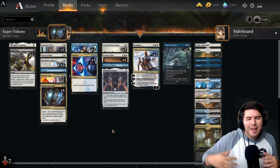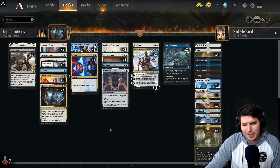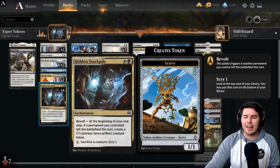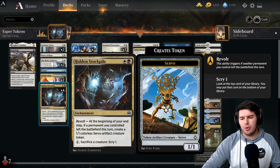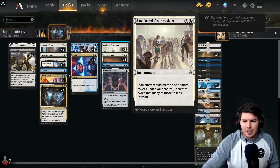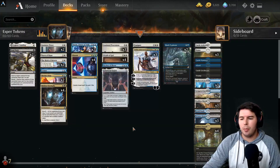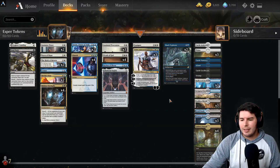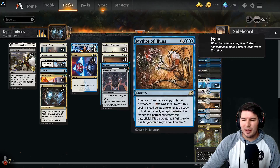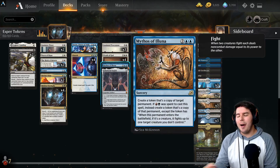Hey, what's up everyone, my name is Jeff and today we're going to have some fun playing Magic. We are diving into an Esper token deck today, which I'm super excited for. We're playing Esper control throwing in Hidden Stockpiles and Anointed Processions with token synergies, life gain with Anointed Priest, Legion's Landing, Birth of Meletus, Dawn of Hope. I just can't play a typical control deck.